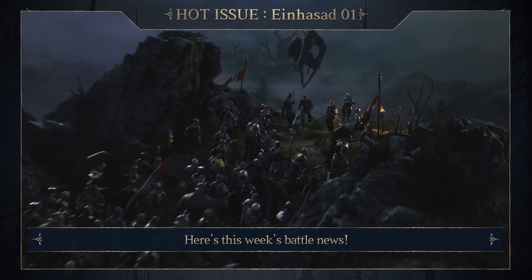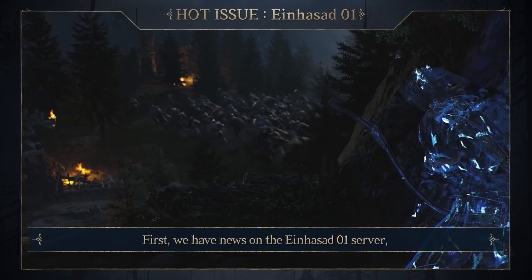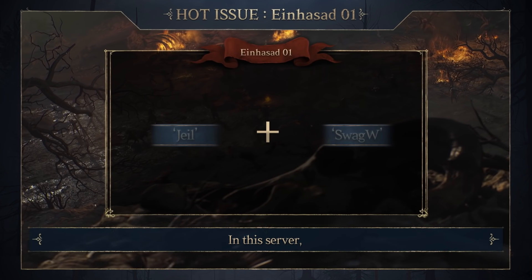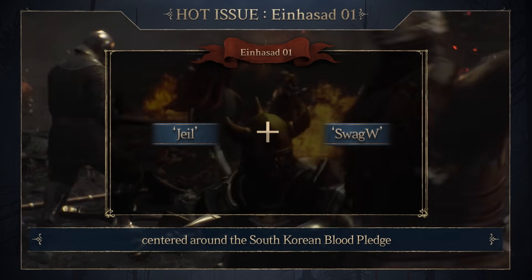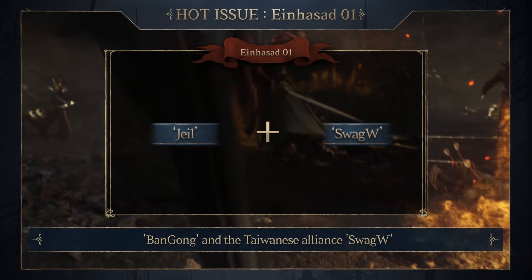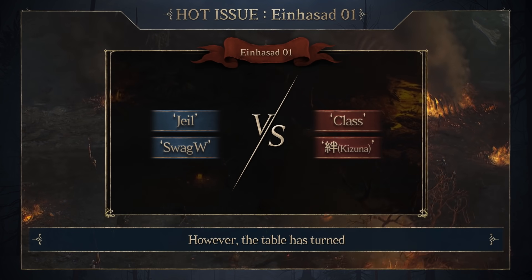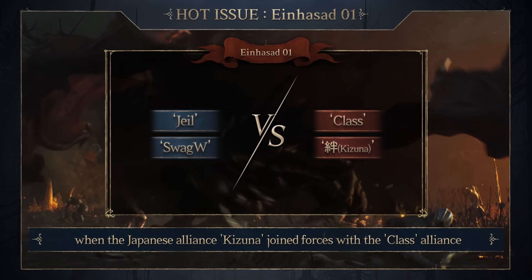Here's this week's battle news. First, we have news on the INASAD 1 server, where the battle between South Korea and Japan is heating up. In this server, most of the bosses were dominated by the JL group centered around the South Korean blood pledge Ban Gong and the Taiwanese alliance Swag W. However, the tables had turned when the Japanese alliance Kizuna joined forces with the class alliance.